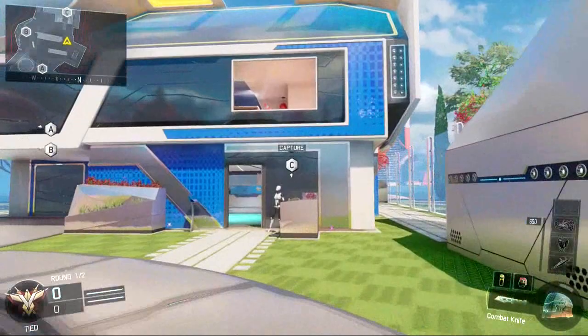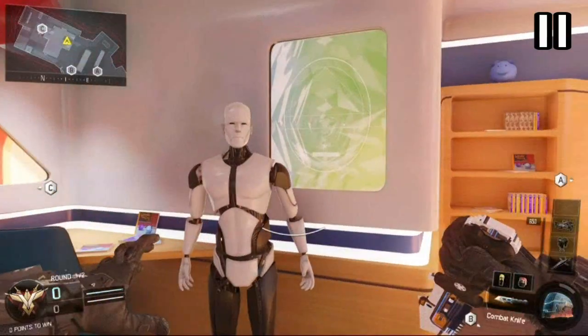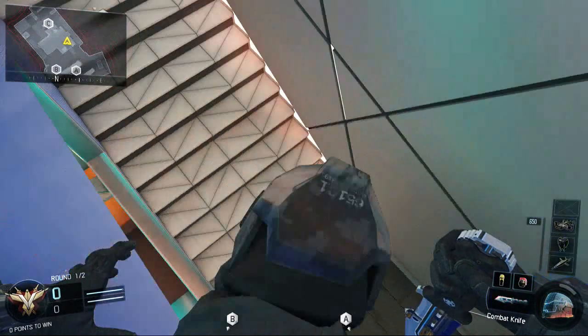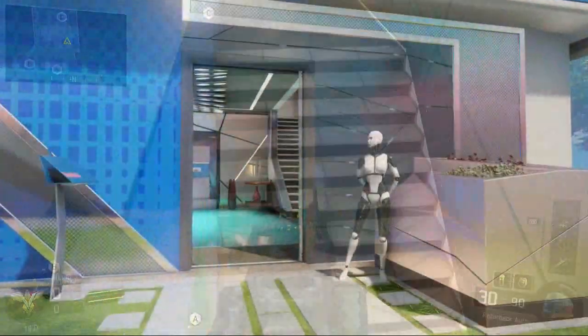To do this glitch, you're gonna want to come to the blue house on the map and then jump into the second story. Once you're in here, find the mannequin that I'm looking at now. Most of the time it will spawn here, but sometimes it will not, so you have to take that chance. Once it's here, simply walk up to it until you can't move any farther, then just jump and hold forward until you wall breach through this wall.